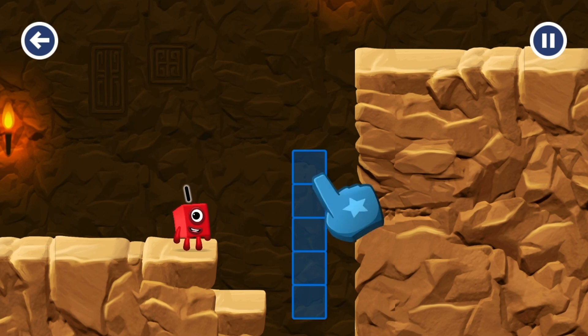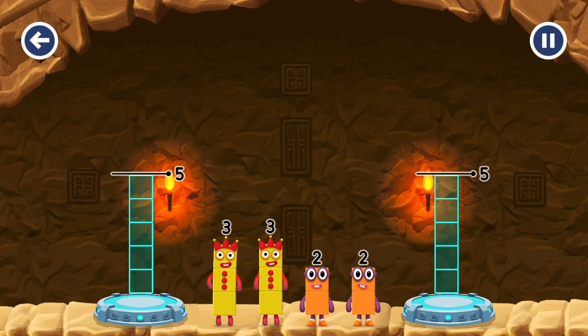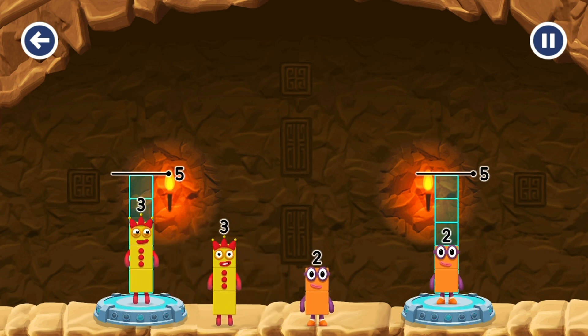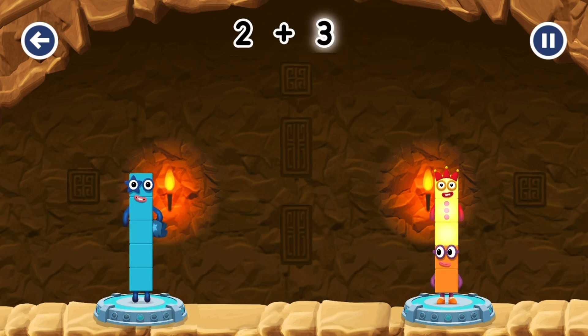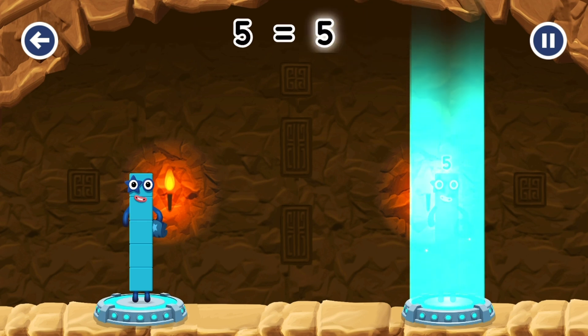Tap to solve the puzzle to help get across! Share the number blocks evenly to make two groups of five. Three, two, three, you got it! Three plus two equals five. Two plus three equals five. Five equals five.